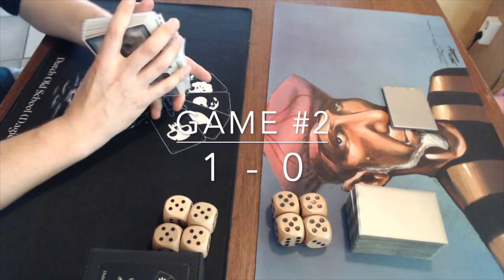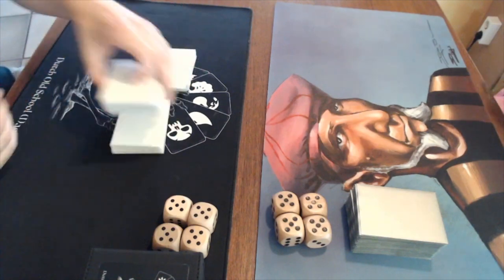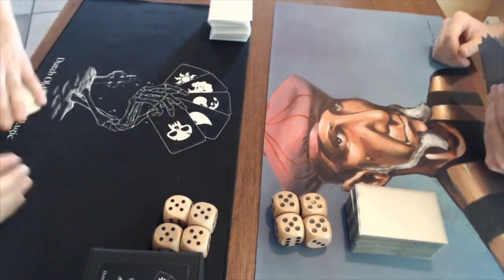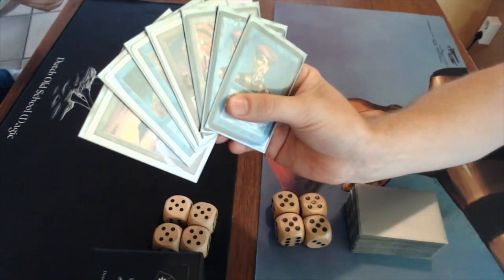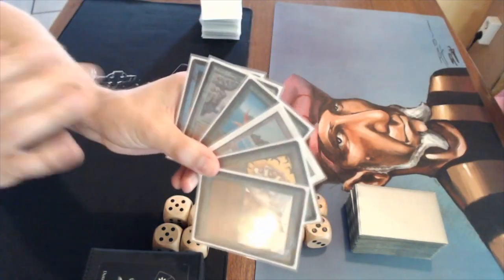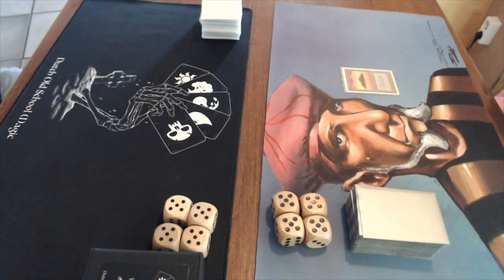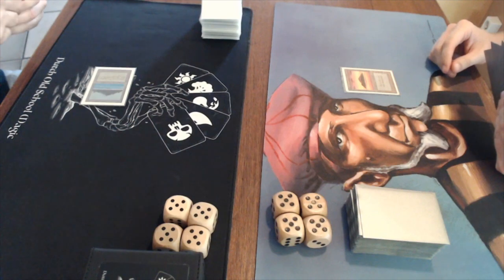Game number two. Losing game one - it's just really brutal once Living Plane and some way to ping your lands is on the board. That's exactly what Avert wants to do. At least now I know his game plan. My opener has two Timmies, Chaos Orb, Counterspell - actually pretty good, a little light on lands. It seems Avert has taken a Mulligan. He's got only one land but has Birds of Paradise and Llanowar Elves for ramp.